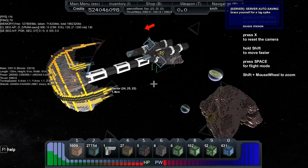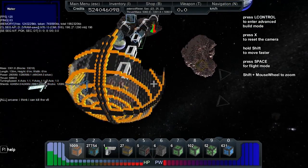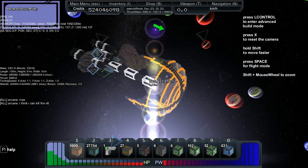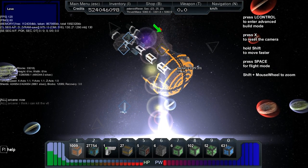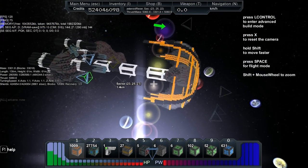Okay, let's look at the statistics. We've got a mass of 3,301 with a thrust of 5,060. The length is 139, height is 61, width is 61, and the X axis is 1.1, Y axis 1.1.